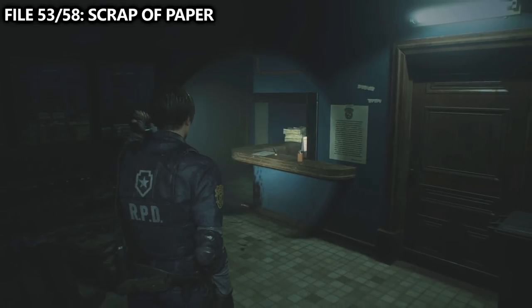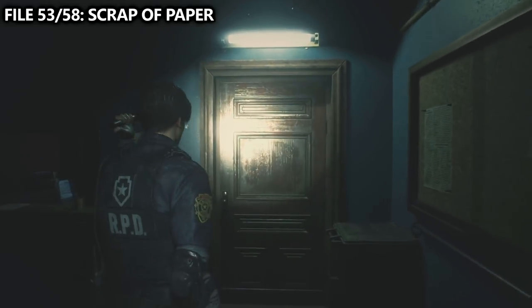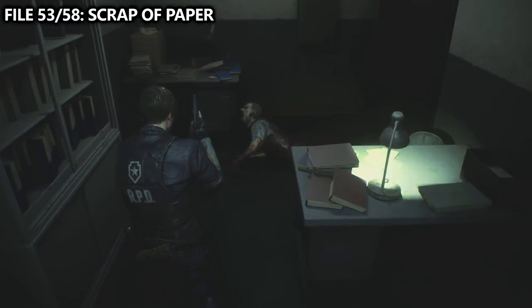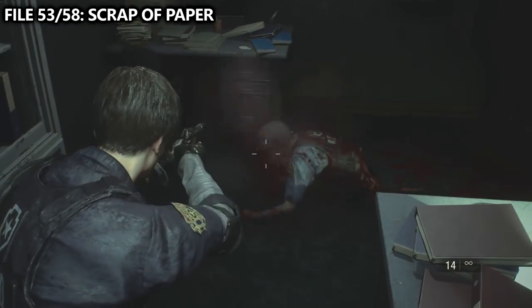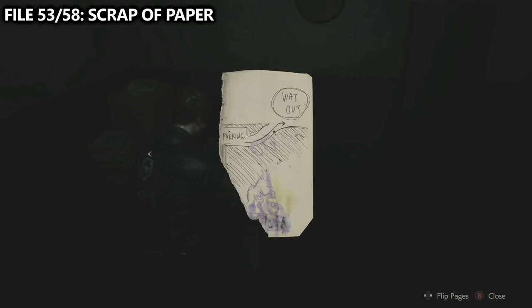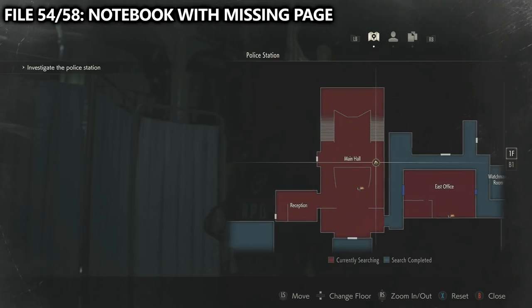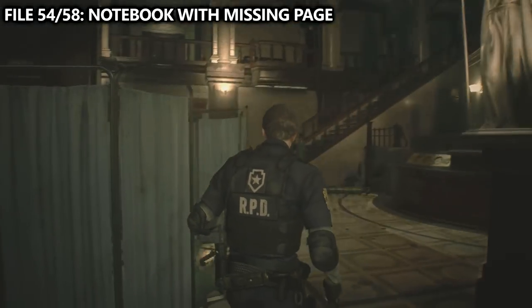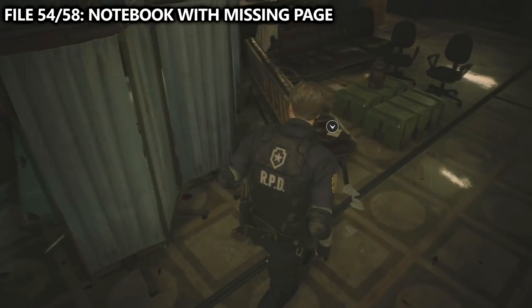This next file is just a variant of a file from the playthroughs before, but it is actually unique. Inside of the watchman's room, you'll be able to find a scrap of paper instead of the officer's notebook. We can then work our way to the main hall and find the notebook with a missing page in the place of where Marvin would be sitting.